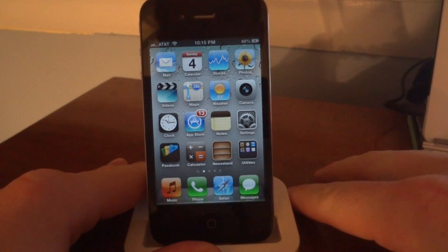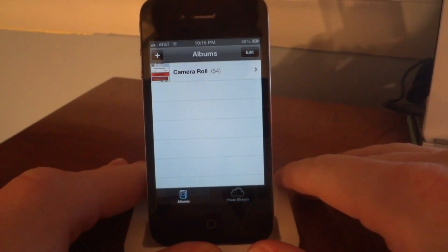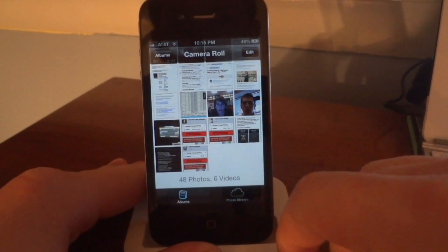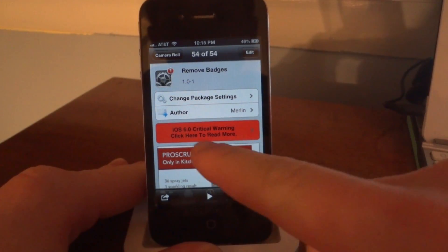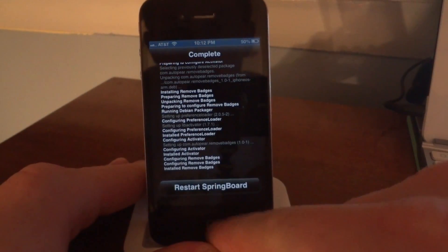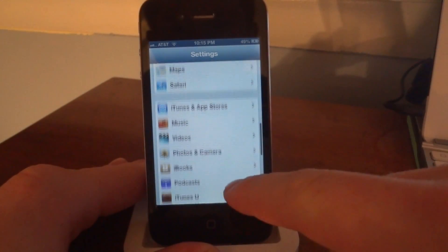Hey YouTube, Rich Nellia Jailbreaks here. Today we have a tweak called Remove All Badges. So here's the package — it's called Remove All Badges. Basically what it does is take away all the badges from your app icons. Once you download it and respring, you'll have the ability to take away all the badges with just a click of a few buttons.